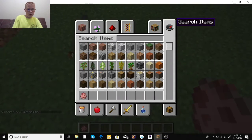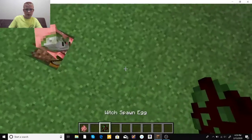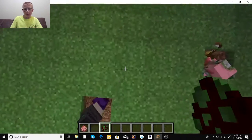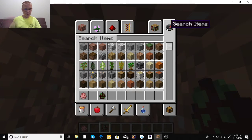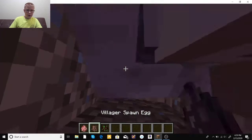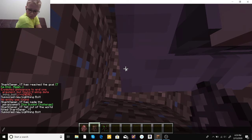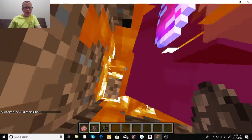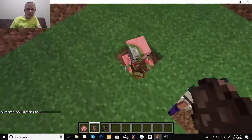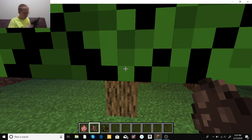If you get a villager spawn egg and put a villager in the hole, then do the same thing — slash summon lightning_bolt — a villager struck by lightning becomes a witch, and a pig struck by lightning becomes a Pigman.